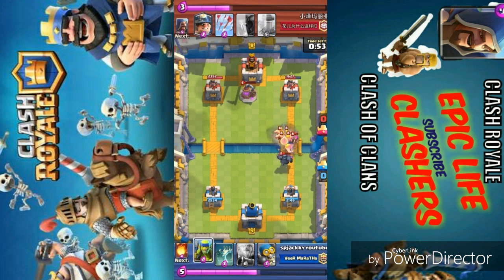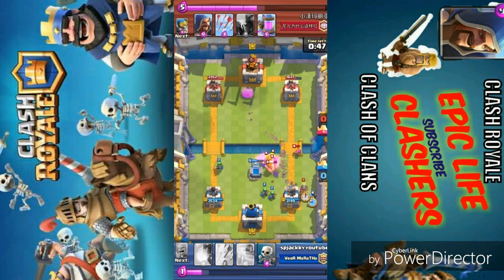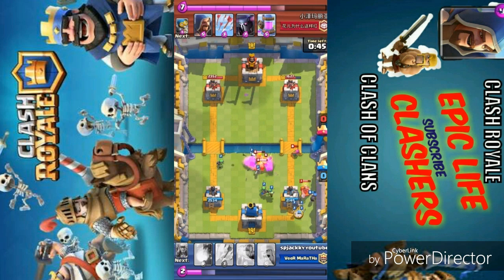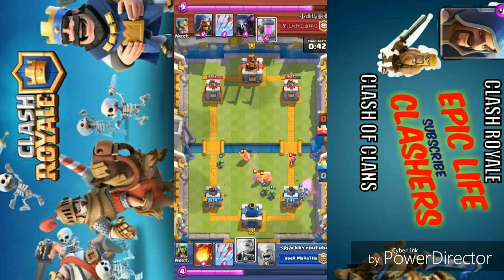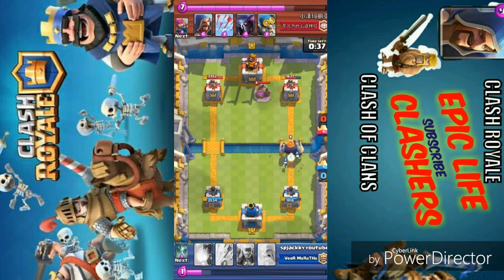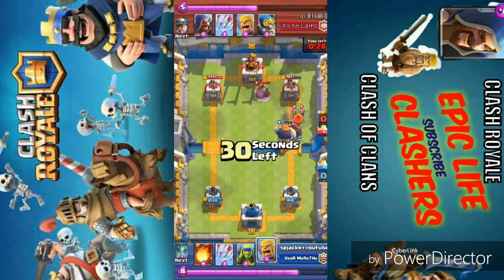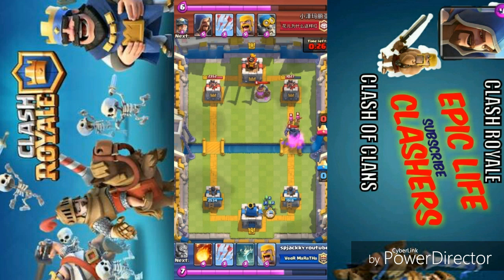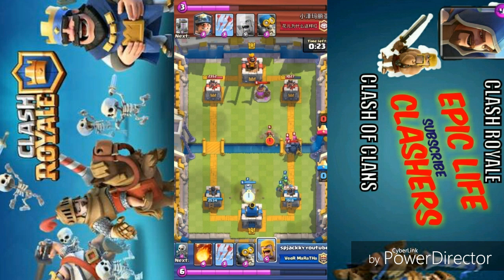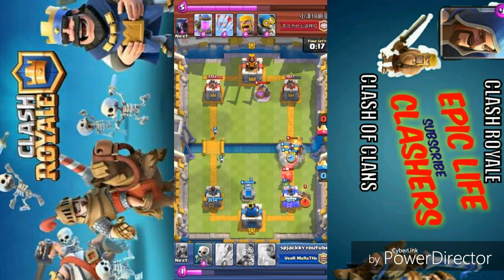He is trying to push hard but this P.E.K.K.A is going to go down surely because he is not at good health and he is going to be distracted by a lot of units. He is trying to push back again with the Miner — Miner is going to go down very easily but doing some pretty good damage to my tower. I am trying to push back again saving my elixir and deploying the Royal Giant. He is trying to counter me with a Mega P.E.K.K.A — P.E.K.K.A can do a great amount of damage to the Royal Giant. Now placing all the small units. He is trying to push back towards me — fireball takes out a lot of units over there.